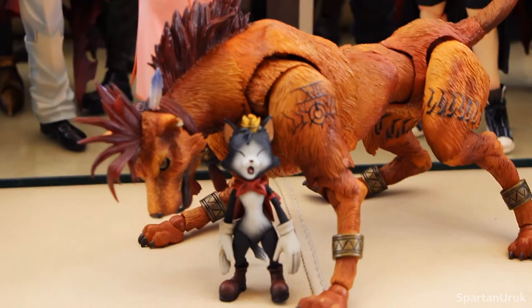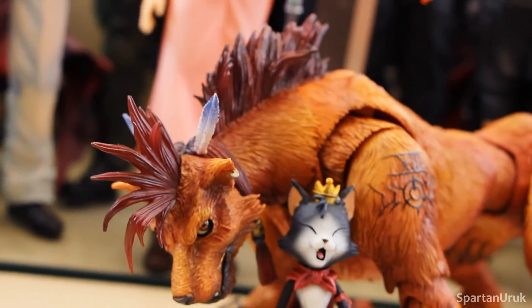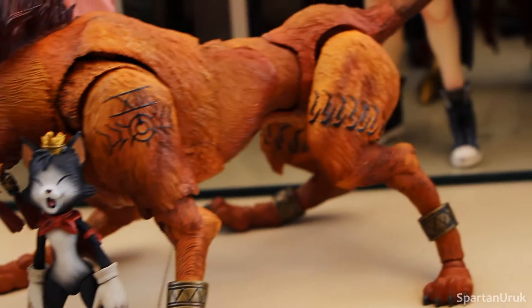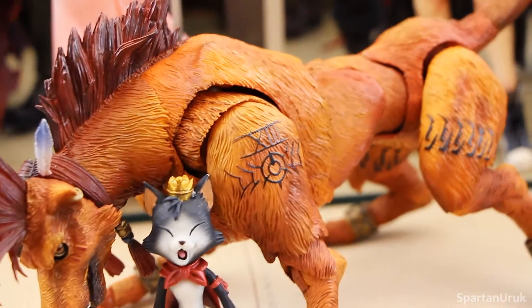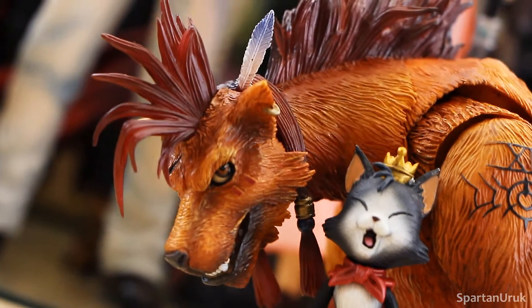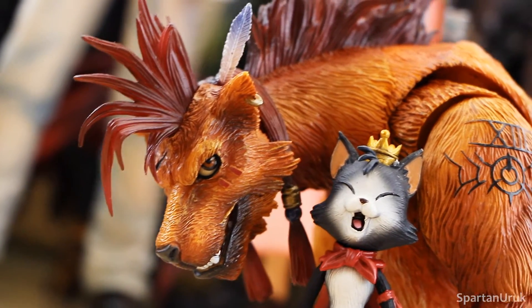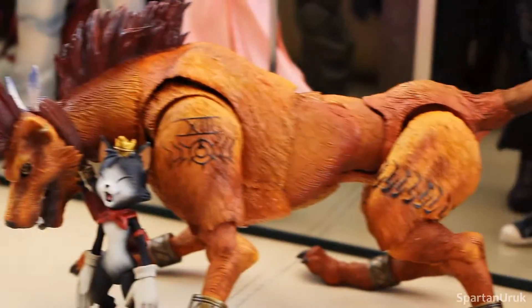Next up, let's take a look at Red XIII. This is such a nice figure — I absolutely love this piece. This figure has become super rare; it's really hard to find now, so I feel pretty lucky I picked these figures up when they were just released. It's just so nicely detailed — all the fur details and texturing. Here's a look at Cat Sith, which came with Cid. And here's a close-up on the face — I love that face sculpt. A pretty cool feature is that his eye can move; I really don't know why they don't include this with more figures.